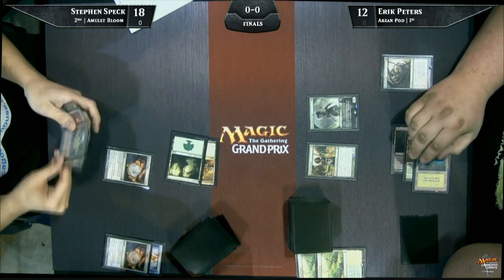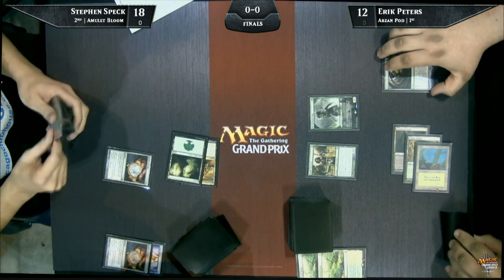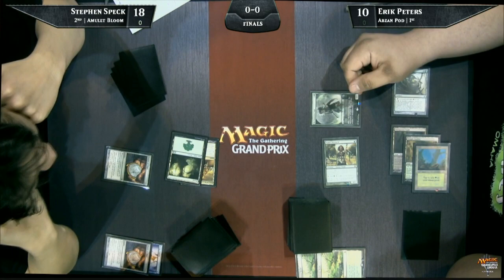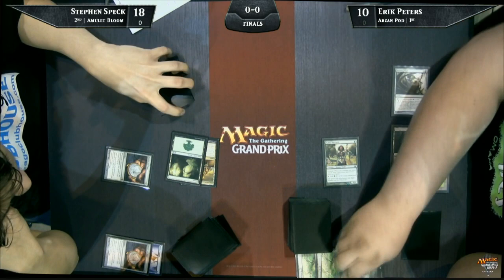Reclamation Sage comes down here for Eric Peters, and it's not just going to destroy one of the Amulets of Vigor — it's also going to get podded away, and he can go get something like Siege Rhino and just start getting his beatdown on. His fours actually aren't that effective in this matchup. What does he have? Siege Rhino, Murderous Redcap, Restoration Angel, and Linvala.